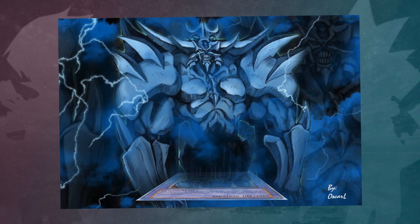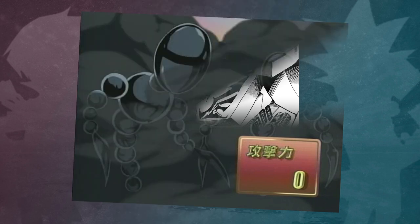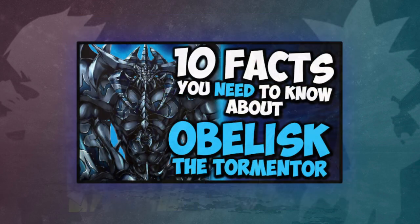In the Millennium World manga, Obelisk is also known as the Giant God of the Royal Palace. Both times Yami Yugi summoned Obelisk — against Yami Marek and Yugi — he did so by sacrificing three of the same tokens: Metal Fiend tokens and Tricky tokens.